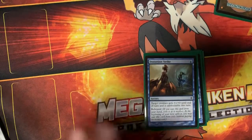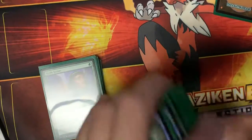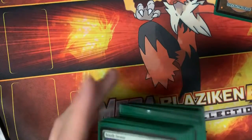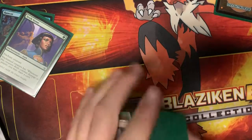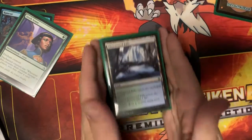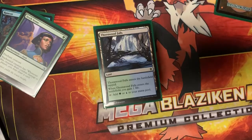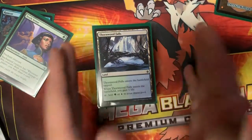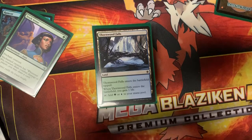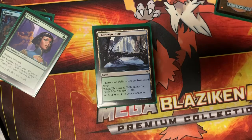That's the deck — it's pretty simple. You've got infect creatures, you want them to get through a couple of times and buff them; you only need to deal 10 damage. This is the deck as of July 10th. I'll post another video when it's updated and improved. Let me know in the comments any suggestions — I'm aware of the Sigarda's Aid and Hammer combo from M20 and I'm thinking about it.